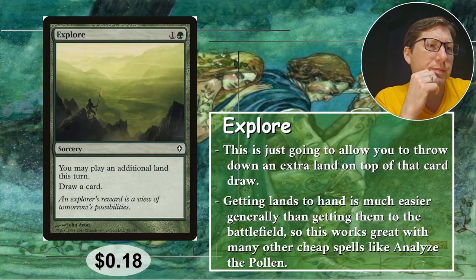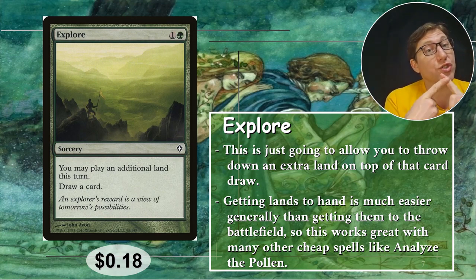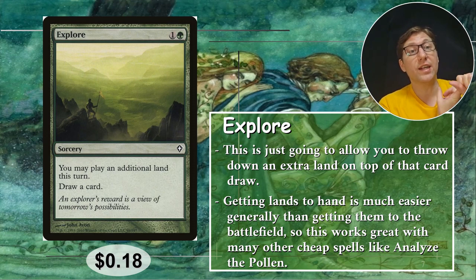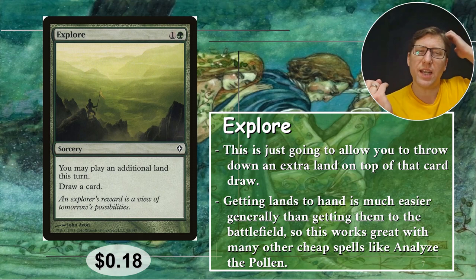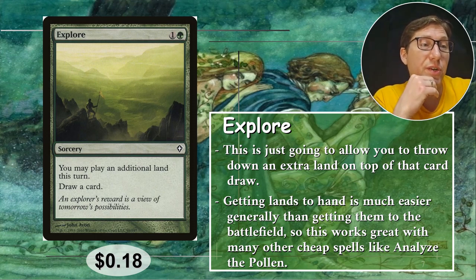Number five: Explorer. It's one green for a sorcery — you may play an additional land this turn and draw a card. Getting cards or lands to your hand is much easier than getting them to the battlefield in general. You've got things like Analyze the Pollen, which is my favorite tutor right now. An extra land is always helpful. 18 cents only.